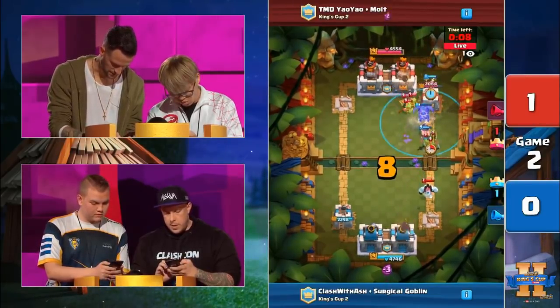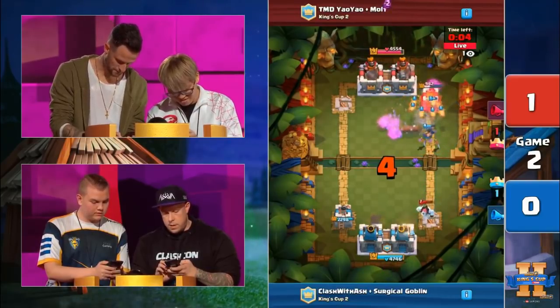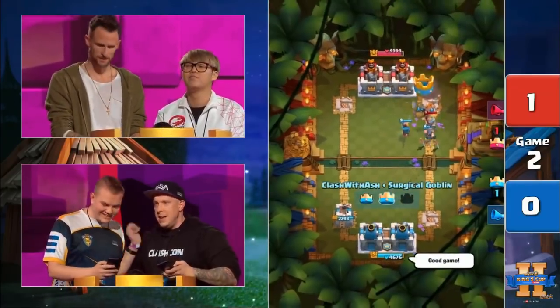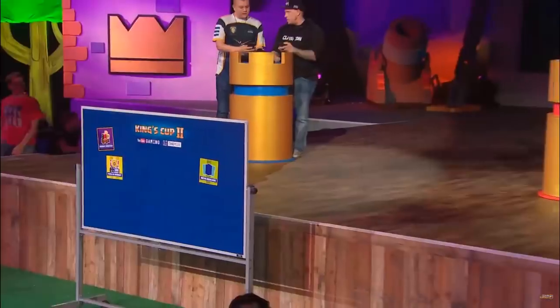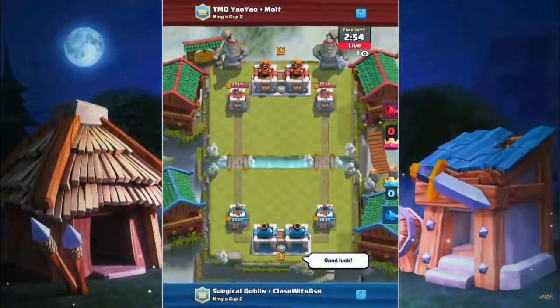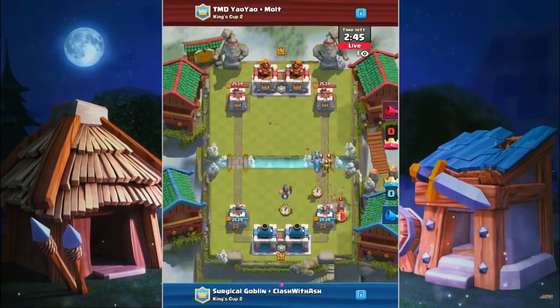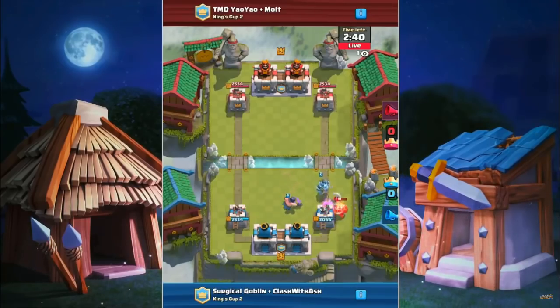This Executioner is looking awfully healthy though. Gets the lock into the tower and he's swinging that axe! This might do it! The turnaround comeback victory as the tower goes down, and Clash with Ash and Surgical Goblin are going to take Game 2 and move it to 1-1. So many Musketeers, Electro Wizards, Executioners — there's so many good Rocket targets near the tower that I think playing a deck where both players are running Rocket could be really effective. It's reliable damage. We call it 493 and free, because that's how much damage it does at tournament standard.